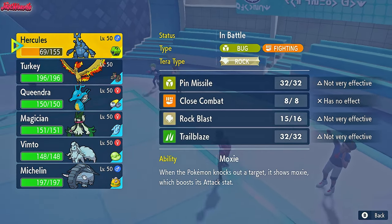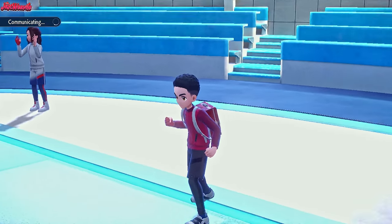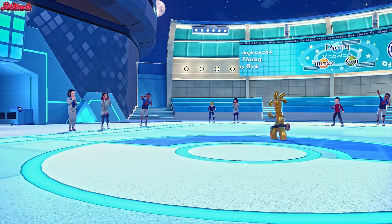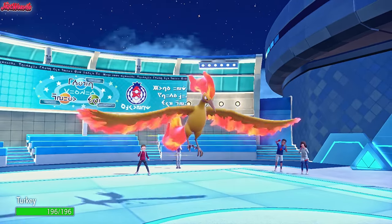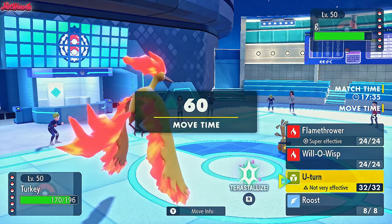I'm leaning towards them going for a Nasty Plot, but Meow Scarada is right there so I think they'll go for Make It Rain or Shadow Ball. We're going to go into Moltres. We withdraw Heracross - we can still use it later. If we get a Trailblaze off on that Swampert, that'd be amazing. Turkey the Moltres comes in. They go for a Dazzling Gleam, which definitely would have taken out my Heracross, but not quite Moltres.